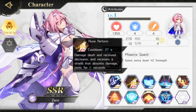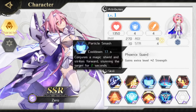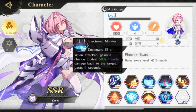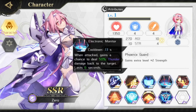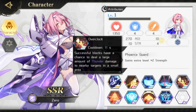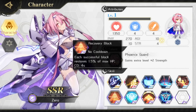Her first active skill is Particle Smash, which conjures a shield and stuns targets for two seconds. Her second active skill is Electronic Monitor — when she is attacked while this is active, she gains a chance to deal fifty percent thunder damage back to the target; this skill is active for six seconds. Overclocked is her last active skill, which allows successful blocks to have a chance to do large amounts of small area thunder damage. She also has access to 1.5% HP regen every four seconds with a successful block through Recovery Block.